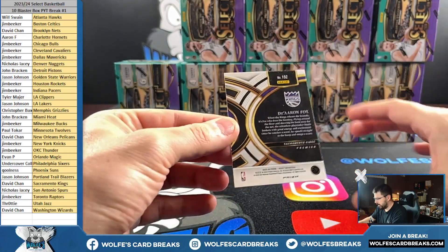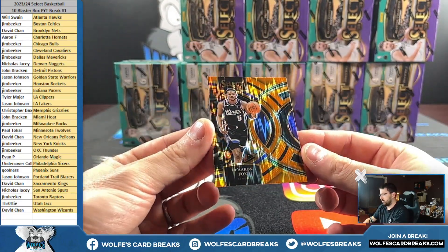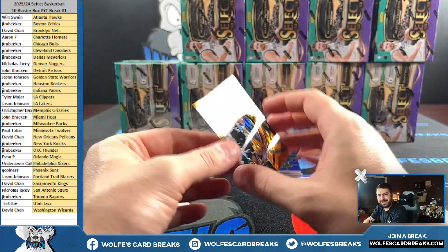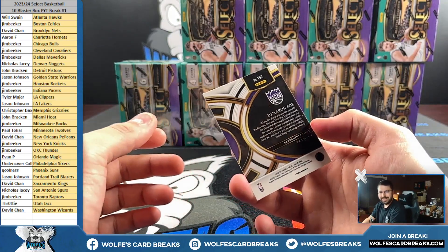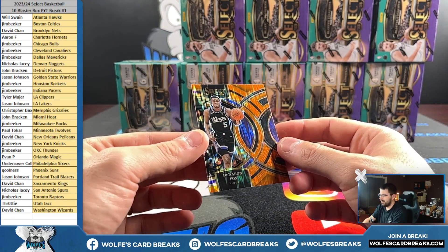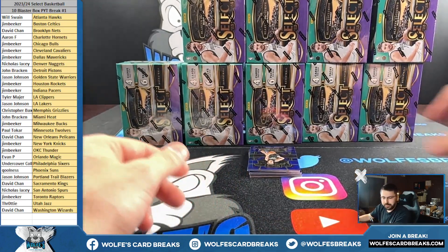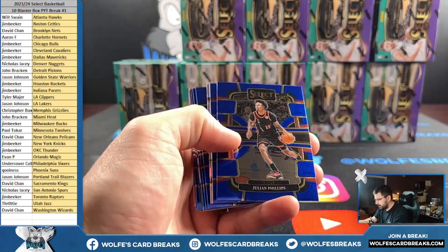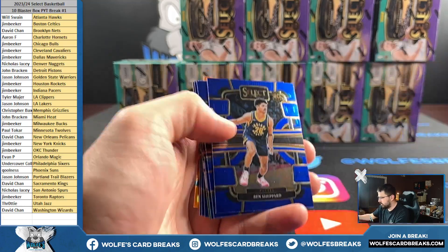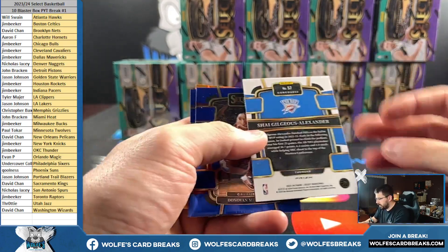What do we got here? What are they calling these? Orange flash, I think. That's crazy. Balo for the Magic. Silver John Morant, silver. And Shepard, SGA.